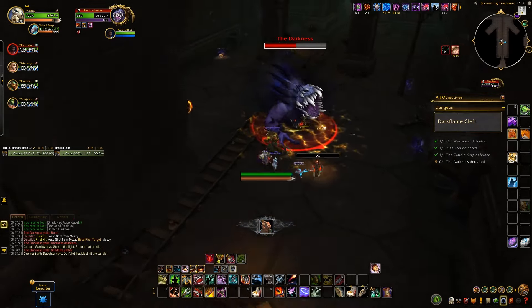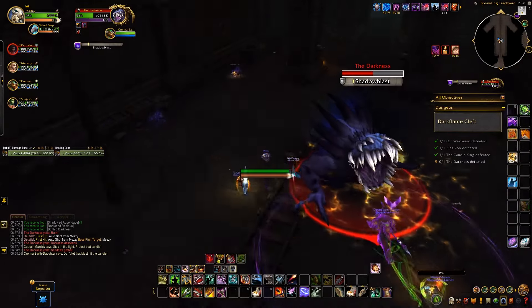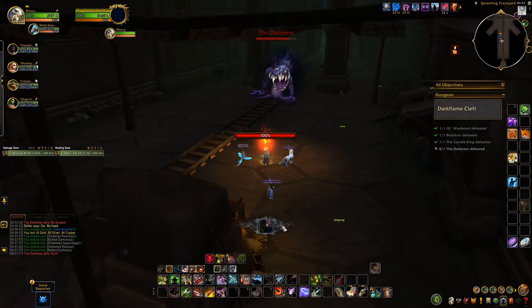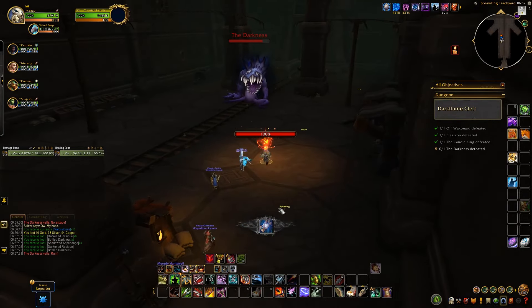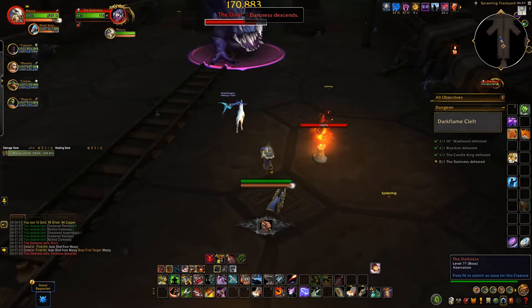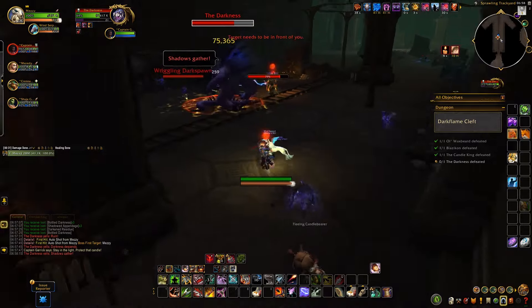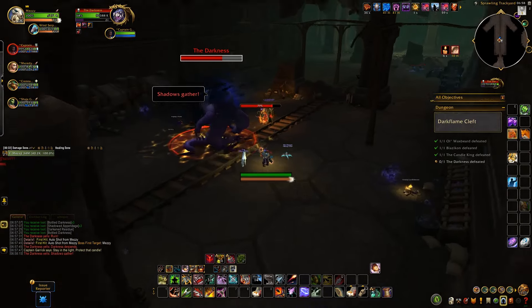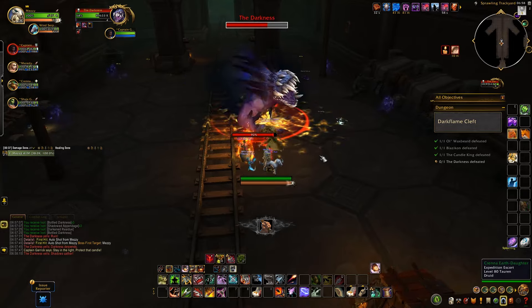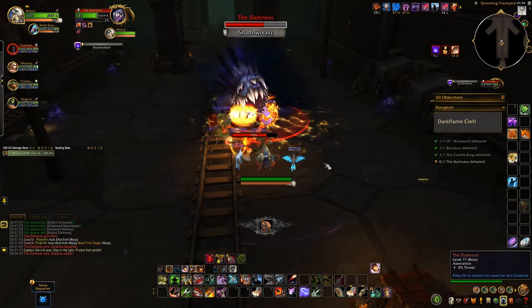If the energy bar reaches zero, the candle goes out, you get feared for one second, and you get a stacking debuff that increases your damage taken by 10% and reduces your haste by 5%. You can pick up the candle to move it using the extra action button and put it down the same way — while carrying it, you won't be able to cast spells. Around the room there will be small candles you can run over to pick up and bring back to the big candle to add fuel. Be fast in grabbing more fuel, as if you're not close to the candle you won't do any damage or healing.